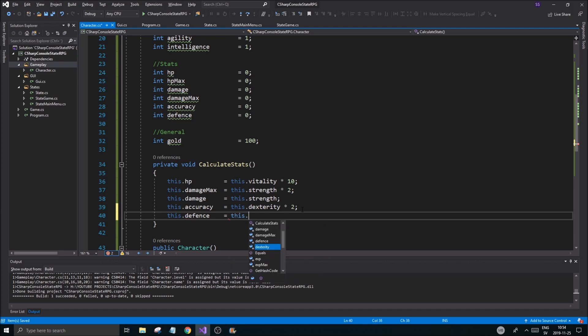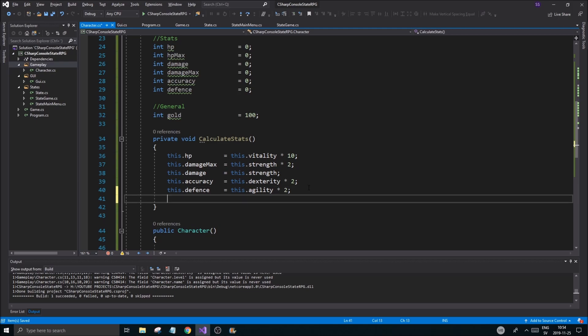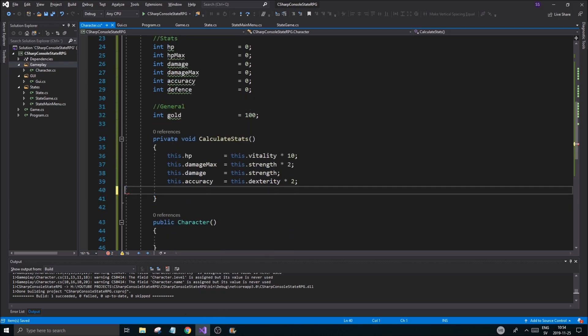And this.defense equals this.agility multiplied by two. For intelligence, we'll figure that out as we go along. Most of this is used as soon as the character is created and calculateStats() is called.